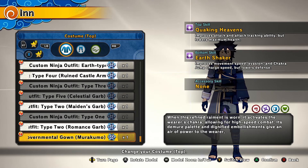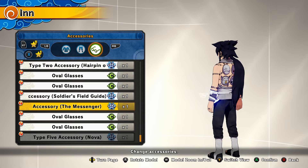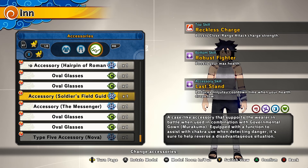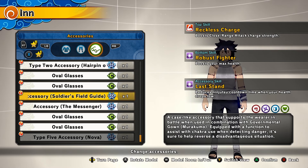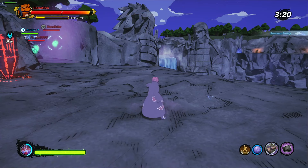There are two new accessories: a scroll for your back called the Soldier's Field Guide accessory, and the Messenger accessory — which looks like a McDonald's headset. Both share the same stat called Last Stand, which reduces ninjutsu cooldown time when your health drops low. That's a pretty good stat to use.